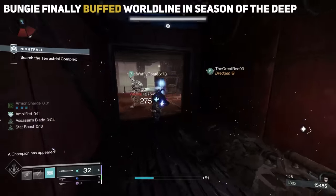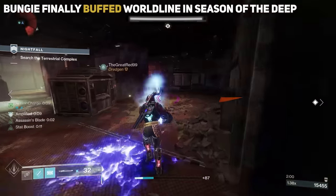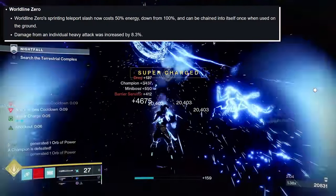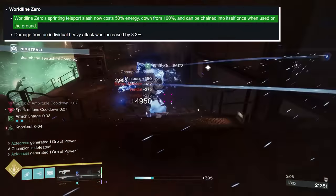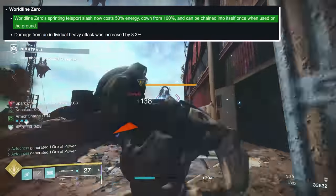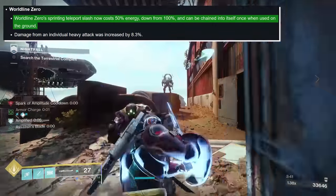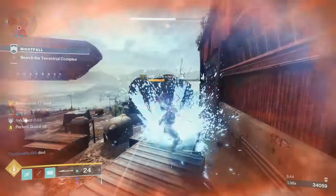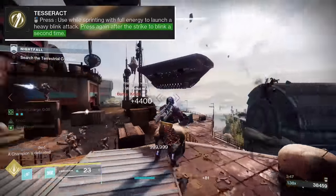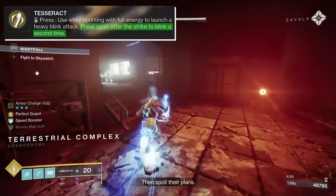Finally, Bungie took notice and buffed Worldline Zero alongside the launch of Season of the Deep. In the patch notes for update 7.1.0, it stated that Worldline Zero's spinning teleport slash now costs 50% energy, down from 100%, and it can be chained into itself once when used on the ground. This is reflected in the updated text for Tesseract within the game, where it states: press again after the strike to blink a second time.